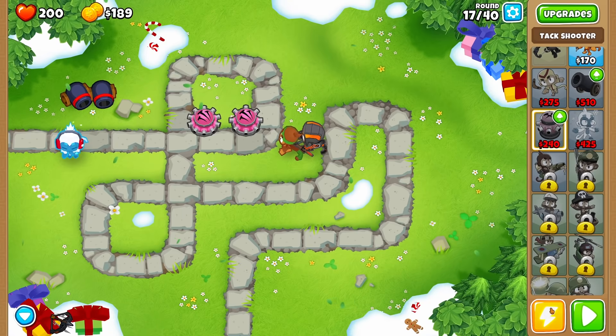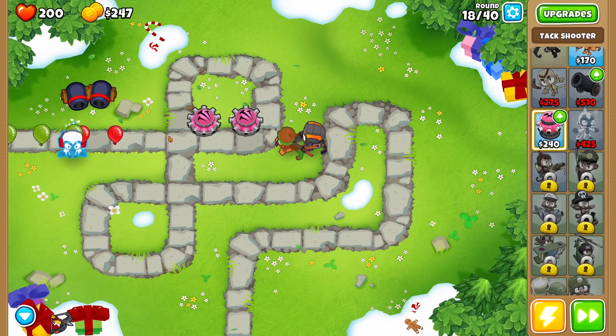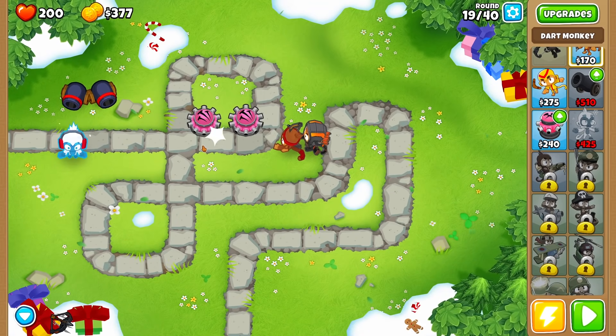Also, bigger bombs. We're starting to get into the heart bloons, and those ones will regenerate health if we don't kill them quickly. I put a few more upgrades onto this little guy — basically he pops more bloons and can fire a lot quicker. Not that you can really see at this point, but that will make a difference.